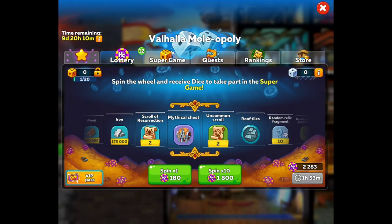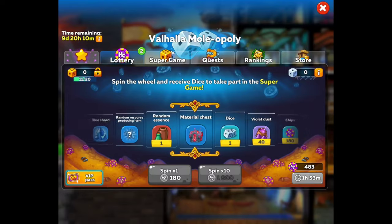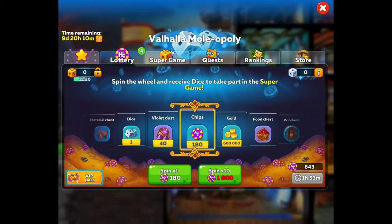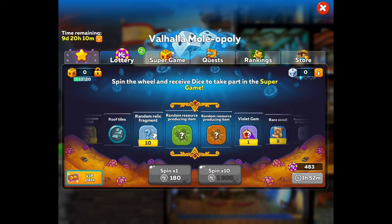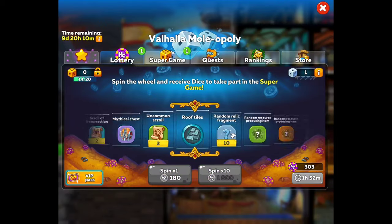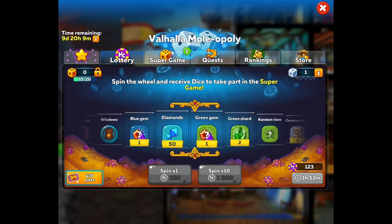Let's go ahead and knock out some lottery real quick. Let me see how many chips I have — 2,283. 1,800 for 10 spins, let's get that. Definitely in the comments below, let me know how far you guys are making it — I want to see what you guys are getting so I can have a pace setter. We got 180 chips there, so we have 843 left. Let's do another couple spins — we got some ancient essence, and, hell yeah, we got some dice! Give me some more dice, that's all that matters to me. We got a random resource-producing item, that's cool too.